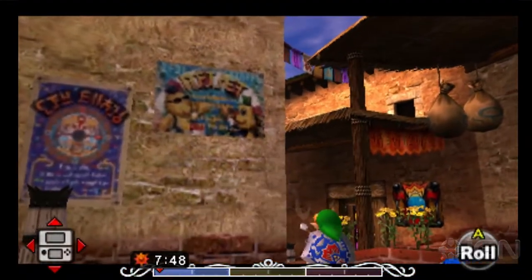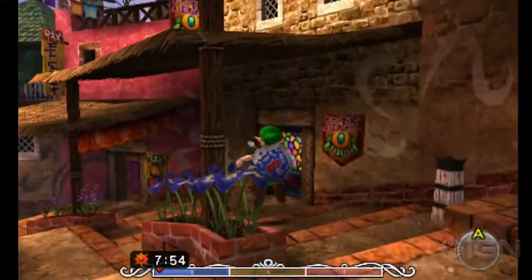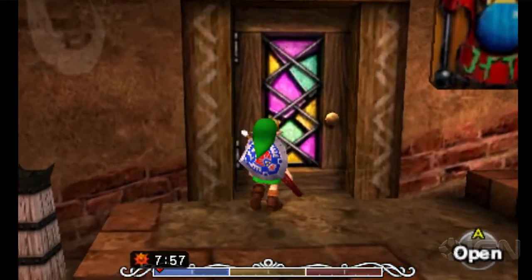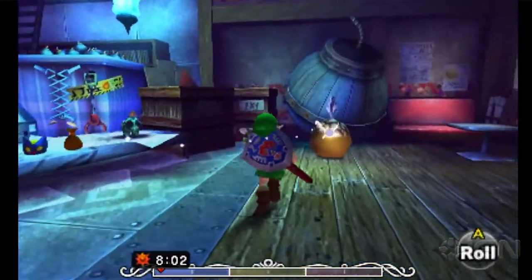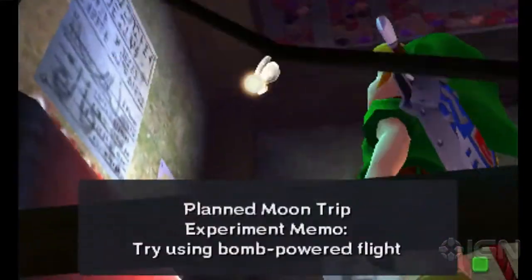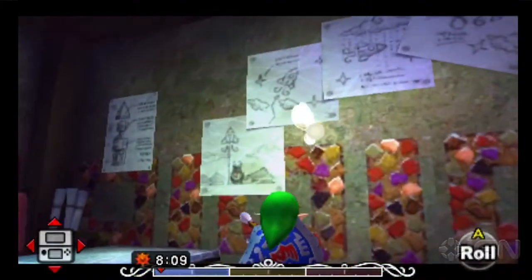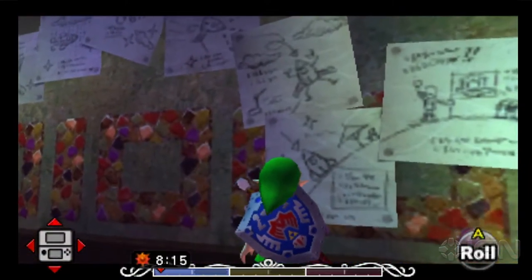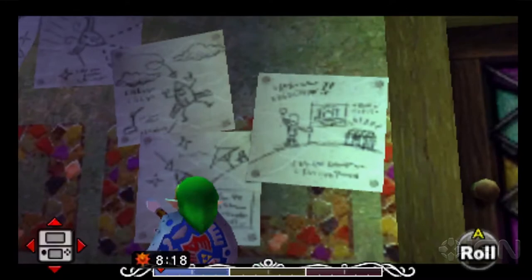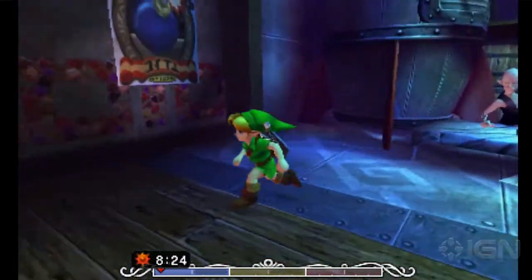Those are the two beavers that you do a minigame with in the Zora Cape. One thing I want to point out: this bomb shop. In the original, it looked like a rocket, and in the corner there was a little thing saying 'planned moon expedition.' Now they've added all of these — you can see the whole rocket going into the air, landing on the moon. And look, there's a treasure chest on the moon.